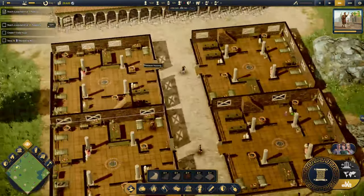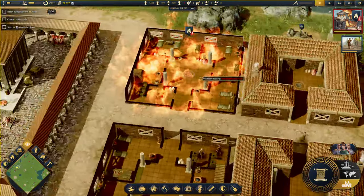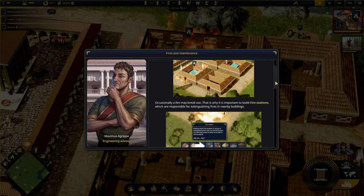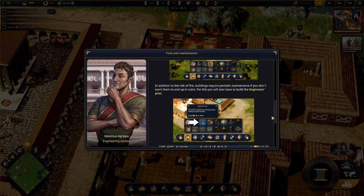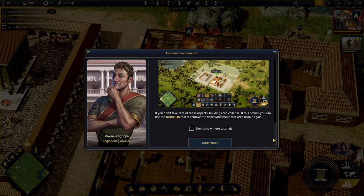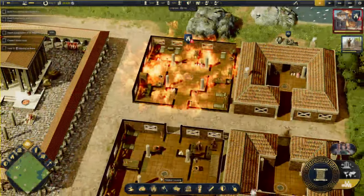When you zoom in you can see the interiors. There's a fire! It looks like a fire has broken out. This is our engineering advisor: occasionally a fire may break out, which is why it's important to build fire stations responsible for extinguishing fires. Buildings also require periodic maintenance. If you don't build an engineer's post, buildings can end up in ruins or even collapse, at which point you can use demolish to remove the debris.